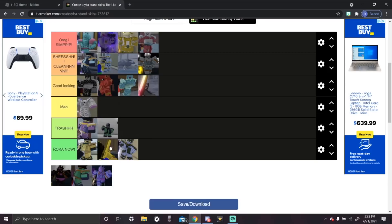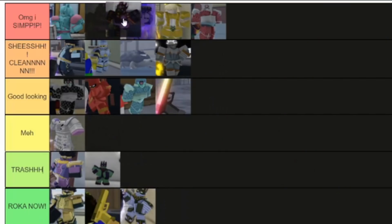The next stand is Volcanic Gold Experience Requiem — this one is 'Oh my gosh I simp.' It's basically like Skeleton Killer Queen — a masterpiece. I like evil variations of stands, and this is just an evil version of Gold Experience Requiem. It looks so cool, it's so sick.